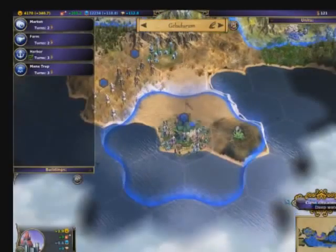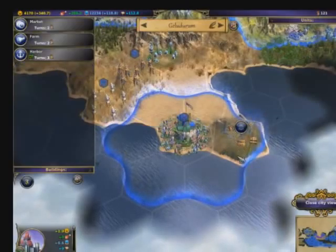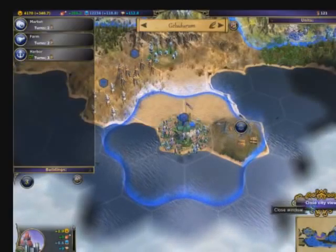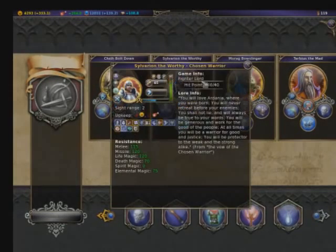It's not all bad news, though. Looting the monster dens can net you some loot in the form of gold, mana, artifacts, and even lords — powerful soldiers who can be equipped with those artifacts to further enhance their power.